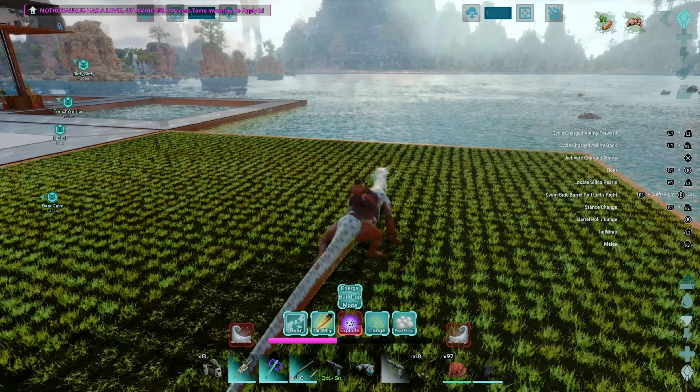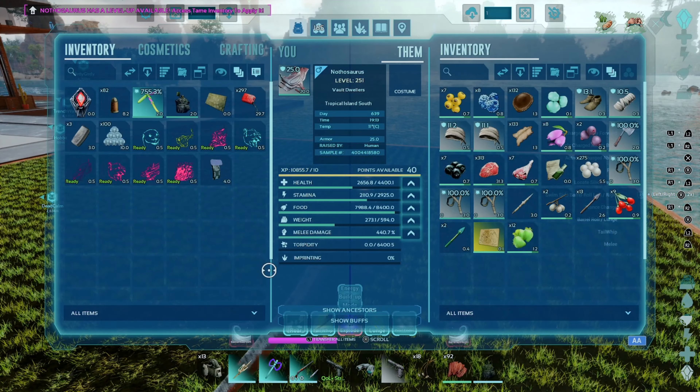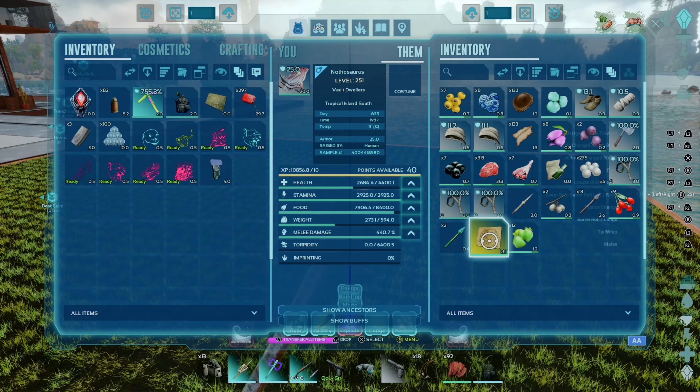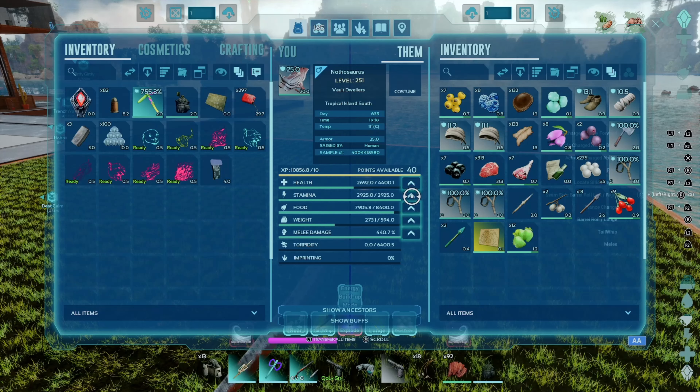Let's take a look at his stats. This is the best of six or eight Nothas that we captured — they were all in the 135 up to 150 range. Some of them do spawn underground, looks like maybe in the underworld. We've got 4,400 starting health, 2,925 starting stamina, weight is 594, and the melee is 440. Overall not anything spectacular, but a fun creature for sure.